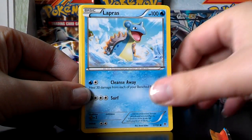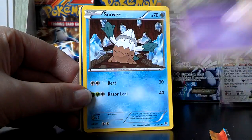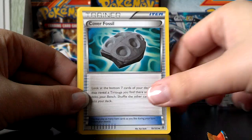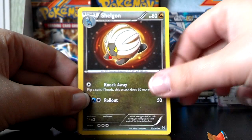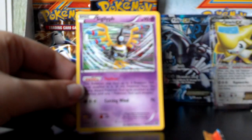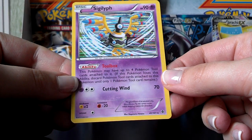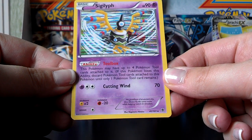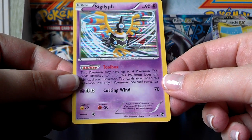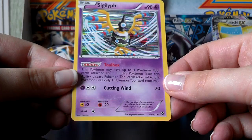Surskit, Lapras, Munna, Solosis, Snover, Relicanth, Cover Fossil, Shelgon. A Reverse Fraxure. And here's a Holo Gigalith — very cool. It has a really cool ability where you can have up to four Pokemon tool cards attached to it, which is really nice because you can use all the effects from them.